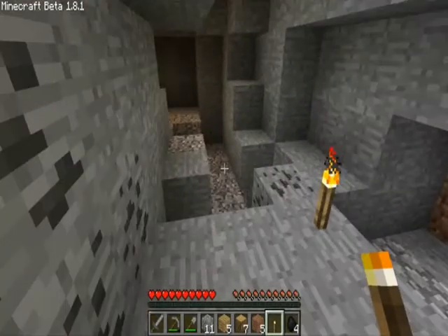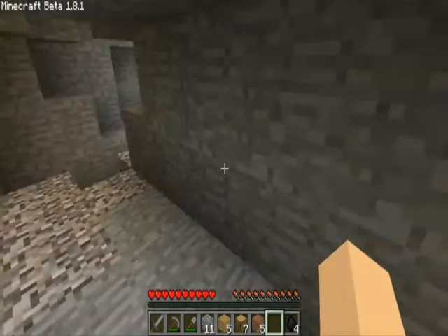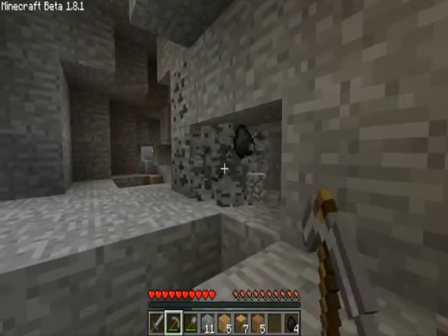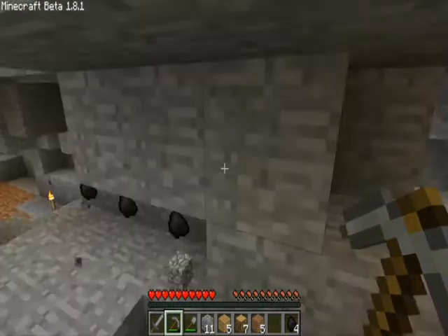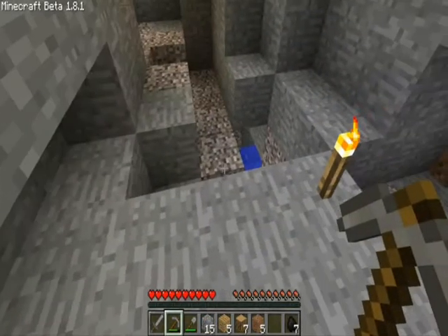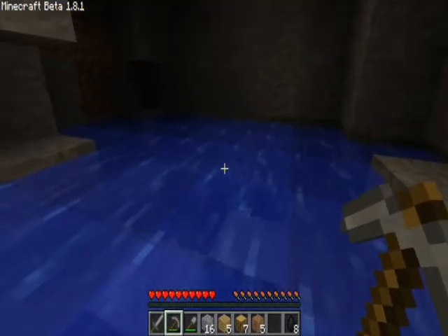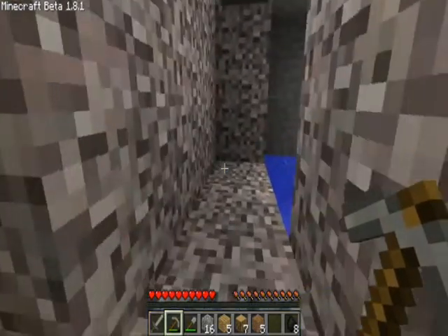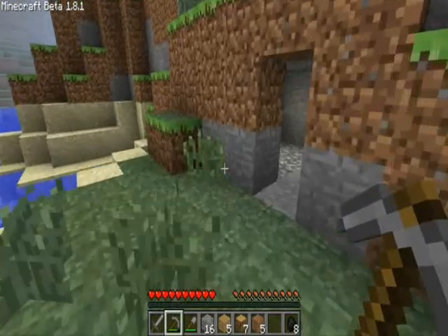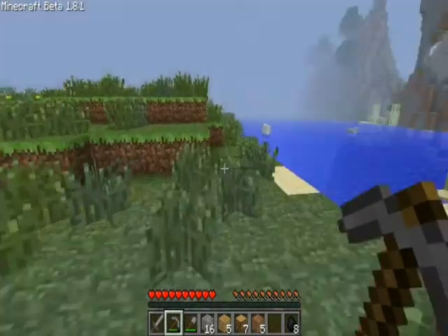Coal is a valuable resource — we'll have to collect that. I want to light up this cave fast. This is a nice short cave. So basically the goal of this game is to survive and be as successful as you can, and find diamonds. Diamonds are very rare — they're found at the bottom of the world. The objective is to make a house and survive.